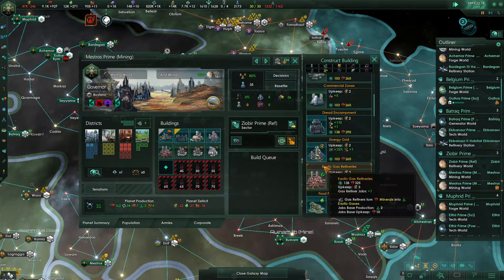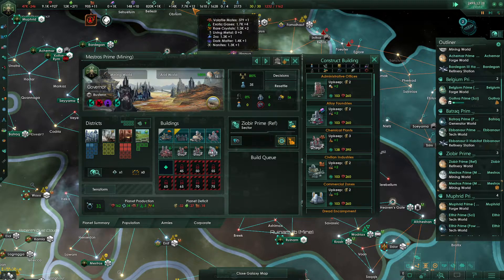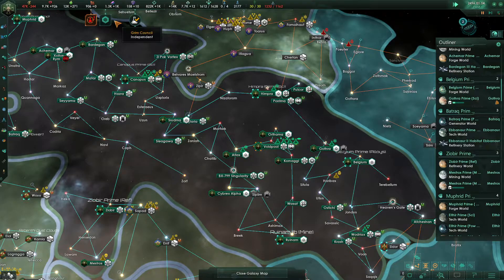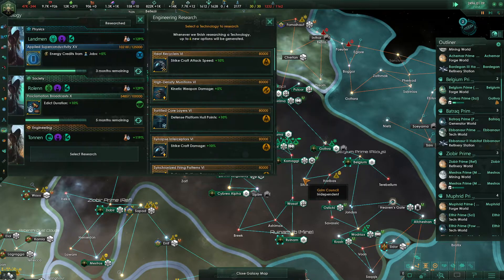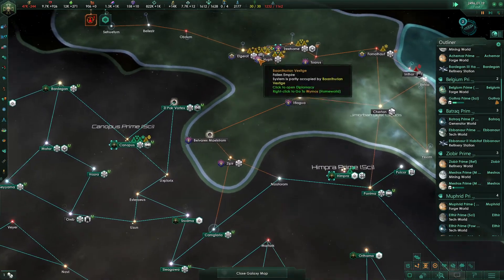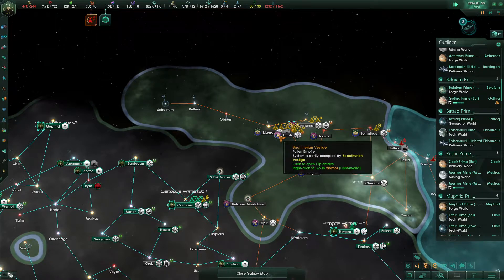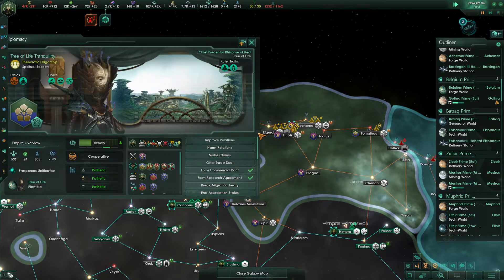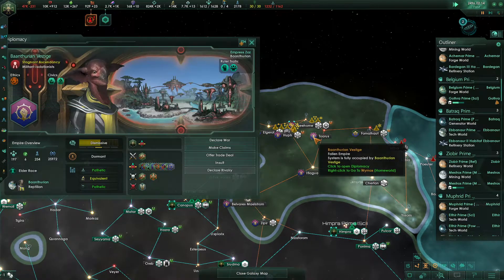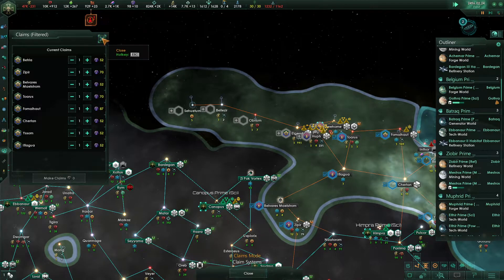This is a mining world, and it's kind of becoming a refinery world — we'll put in a chemical plant here. We can activate a relic, but I don't see any particular reason to do so right now. I'd rather spend that influence on claims. This system is a vestige partly occupied by them — awkward. We're going to continue making claims, and that's actually all we can do right now.